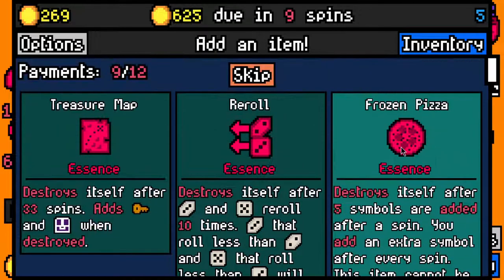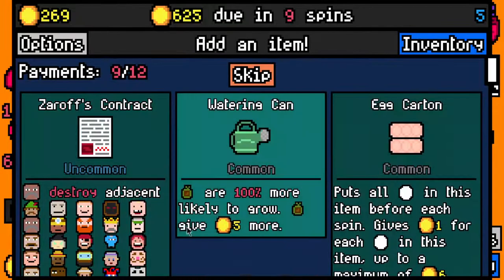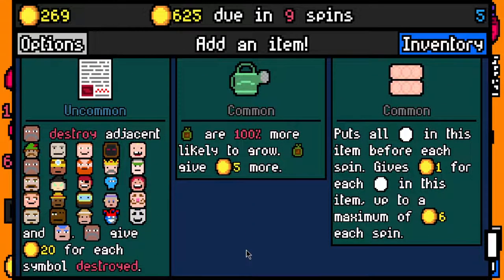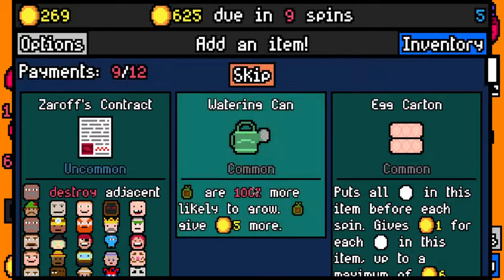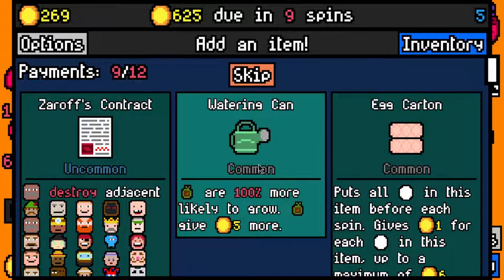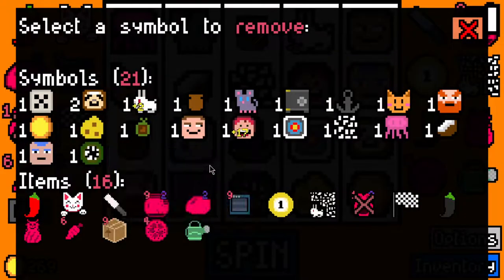Frozen Pizza Essence is pretty good. I could take another sloth, or I could take a dame. A sloth is worth four, which isn't too bad - let's take it. It's 100% more likely to grow - this can lead to a good synergy with Mrs. Fruit, basically if you get this and you get a compost heap. So we'll take it for the prospective compost heap take. And I'll get rid of the coin.